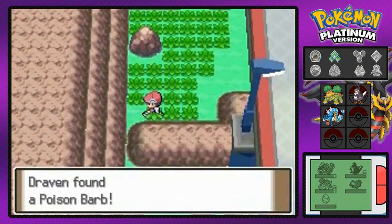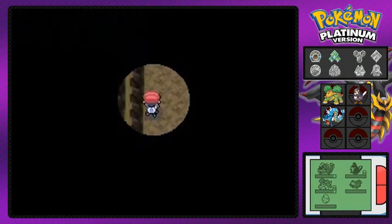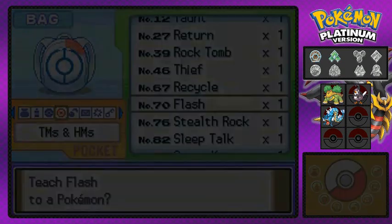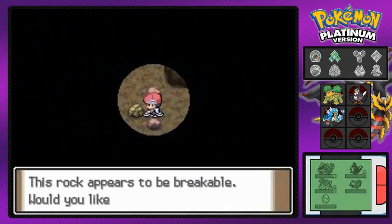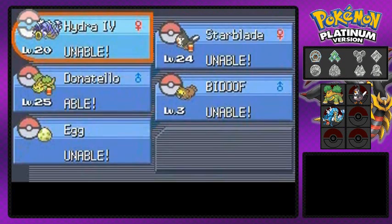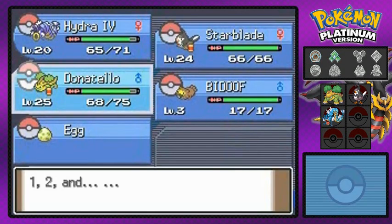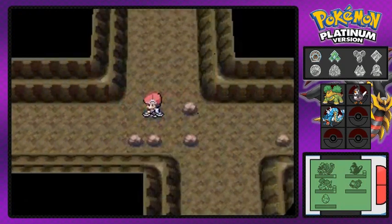There's an item right here — we find ourselves a Poison Barb, which will increase the power of poison type moves. Now here's one of the areas I'm talking about: the Wayward Cave. You do need a Pokemon that knows Flash. Luckily I have it — it's a TM in this generation and you can actually buy it multiple times at the big convenience store. I'm going to teach Flash to Donatello, taking away Curse since I'm not really using it.